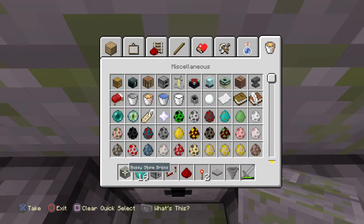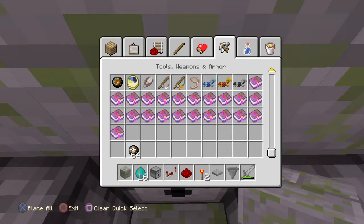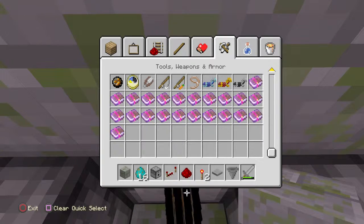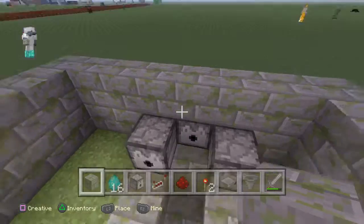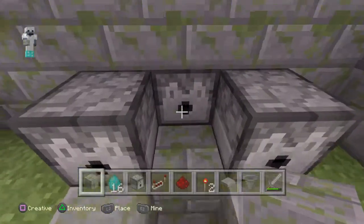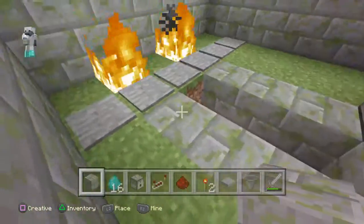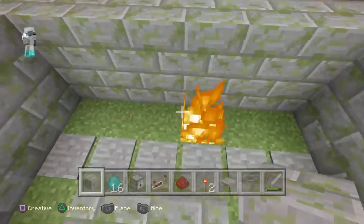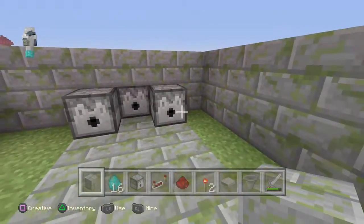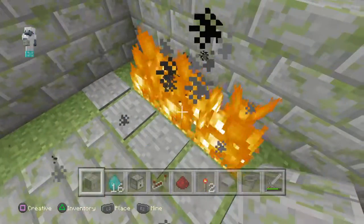Let's try it out with the fire charges. Alright, so now we got stacks of those - let's put a stack in there. Let's close up this hole, and then we could just copy that design and see if it works well. Oh yeah, it shoots all of them! That's pretty cool - it works!